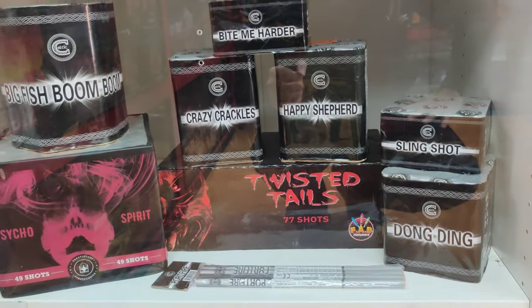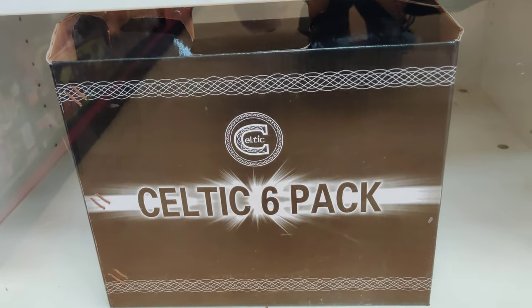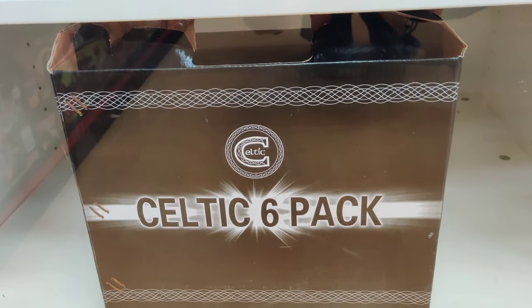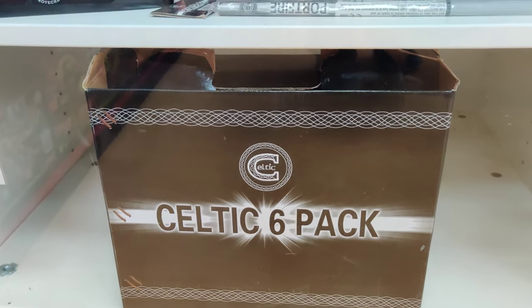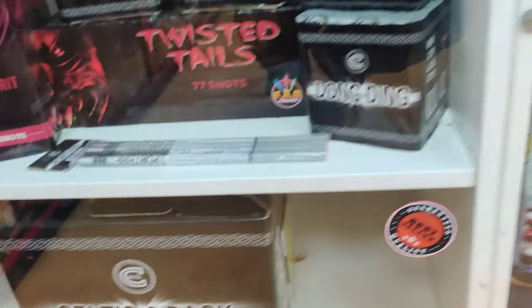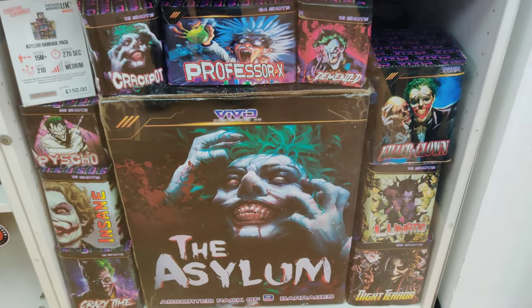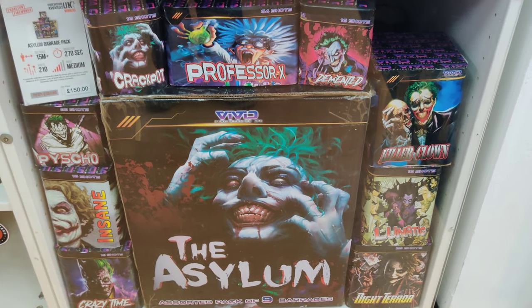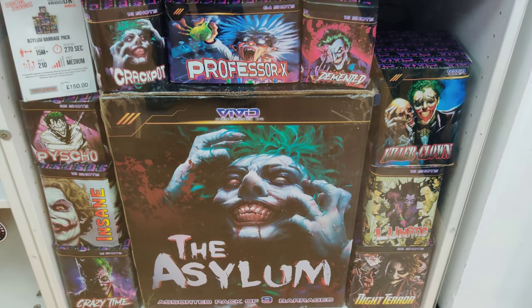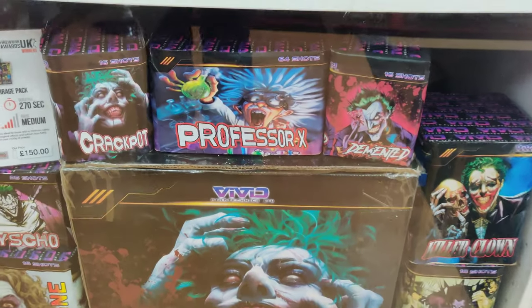If you've got £160 the Celtic Six Pack is phenomenal — for something so small, only 16-shot cakes, they perform like Cat 3 pieces, amazing. Something I'm going to try this year is the Asylum Pack — it's been out a couple of years, everyone raves about it. I'm a bit late to the party but I will be firing it.